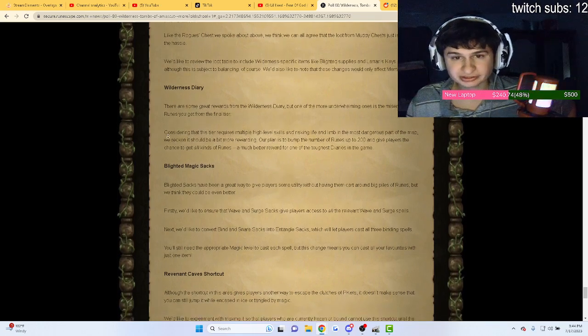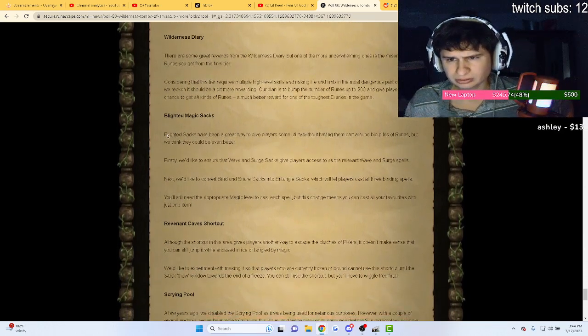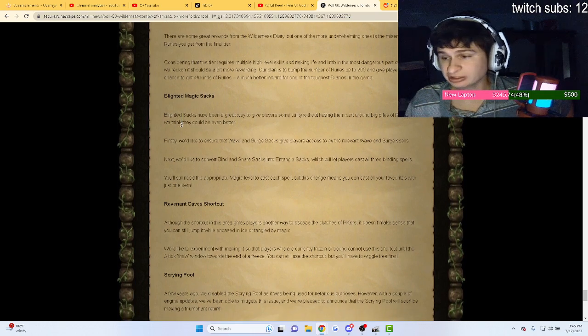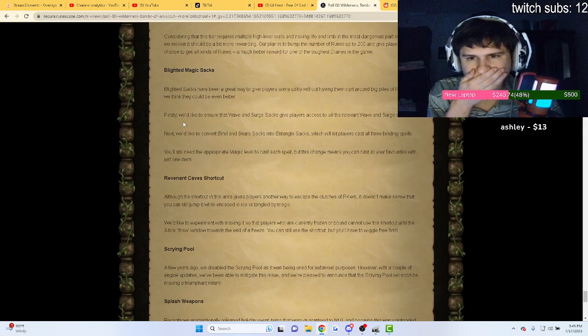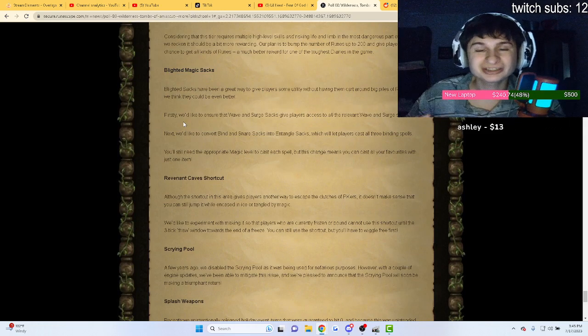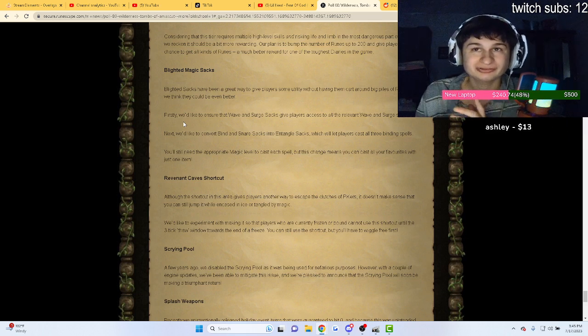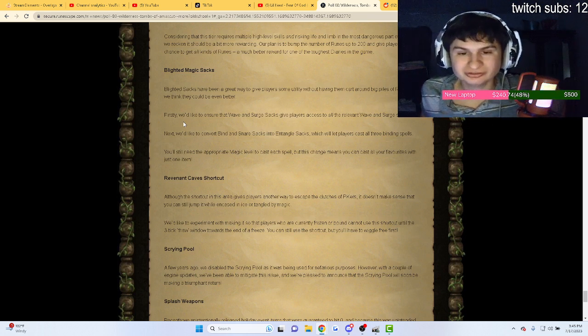They're buffing muddy chests, and for the wilderness diary drops, they're adding blighted magic sacks and more. This is huge — all the blighted wave and surge sacks will now give access to all wave and surge spells instead of just the fire ones.